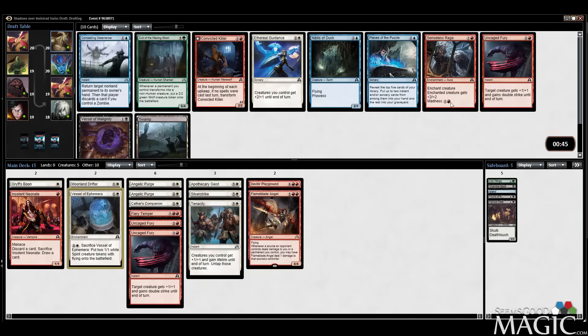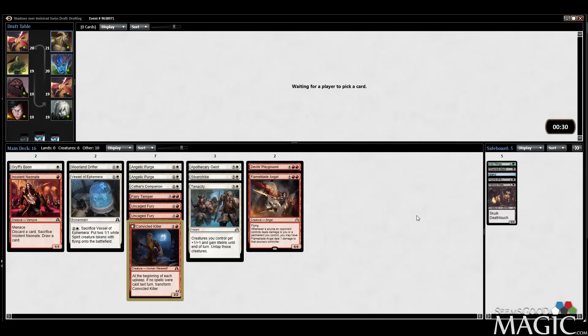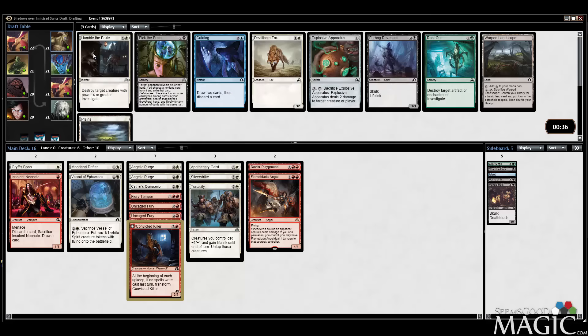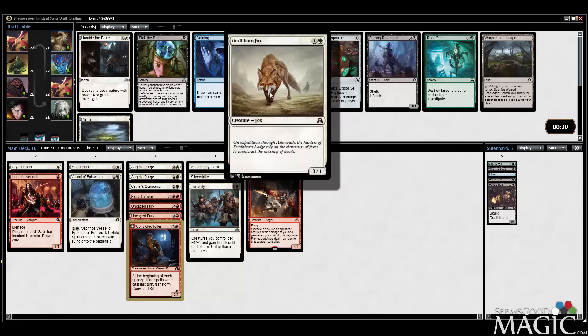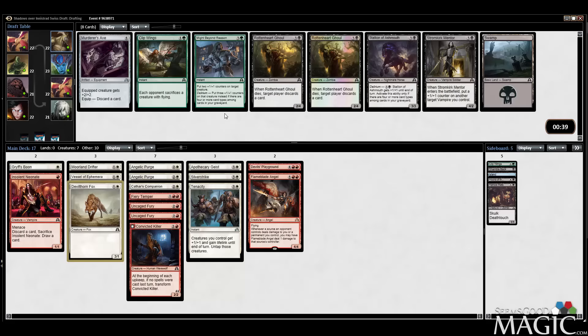I probably don't need a third Uncaged Fury. Maybe I'll just take Convicted Killer — don't really like the card, but it's okay with Grifspoon. We just need more creatures. Humble the Brute is pretty good removal, there's Warped Landscape too, but we need more creatures. The Fox is at least good with Uncaged Fury. Even counting Vessel of Ephemera we only have seven creatures, which is very creature-light. Have to take the Fox despite Brute and Landscape probably being better cards. We just need those cheap creatures.